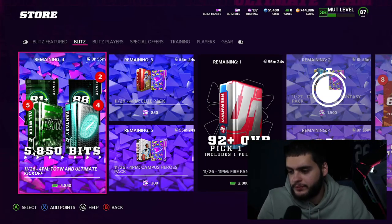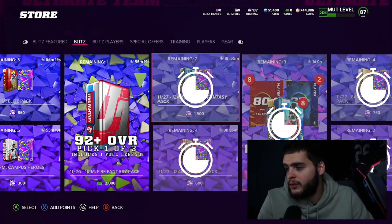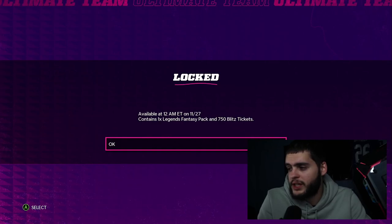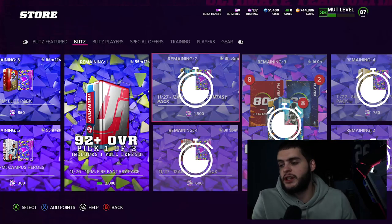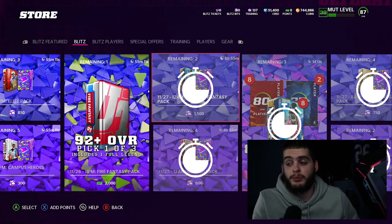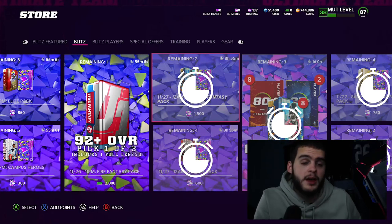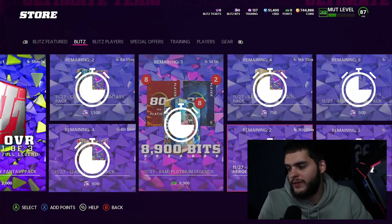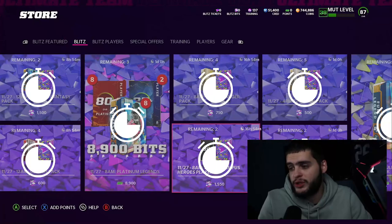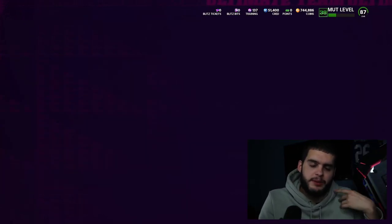The next offer drops at midnight: a Legend Fantasy Pack for 1,500 blitz bits, plus 750 blitz tickets. That is a great value — I can't stress that enough. For 3,000 blitz bits you could open it twice. Make sure you check that out. There's also a Clutch Pack dropping — not as great, only 600 bits. If you have extra, go for it. The best upcoming one is really the 8 AM drop.